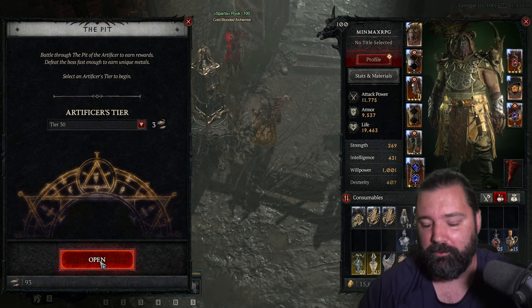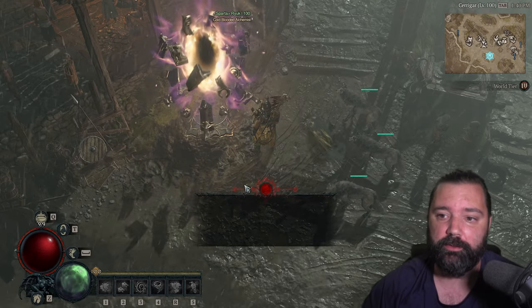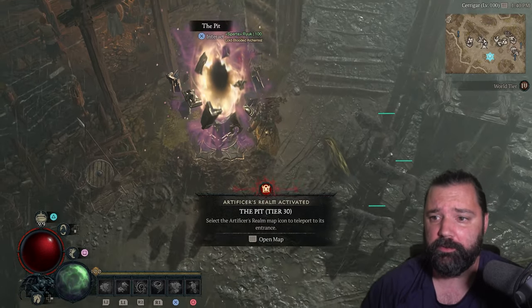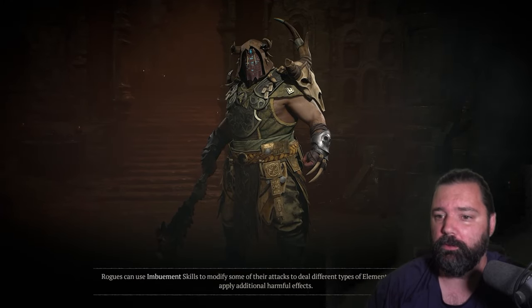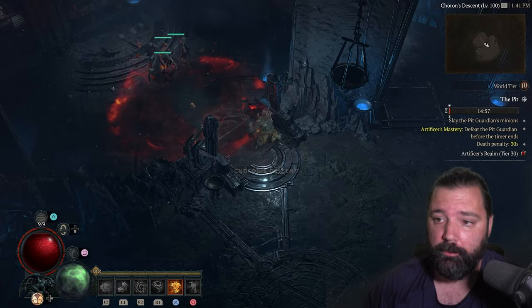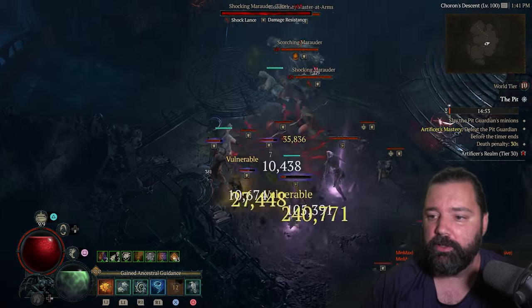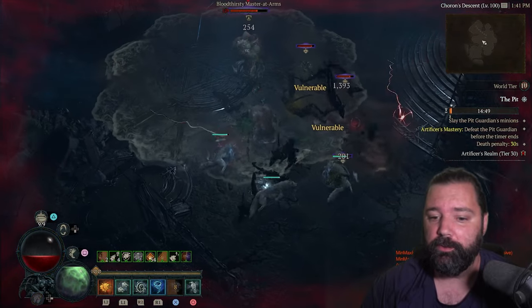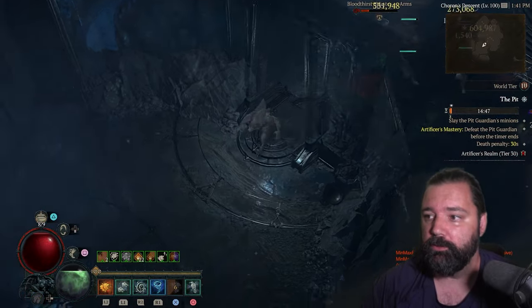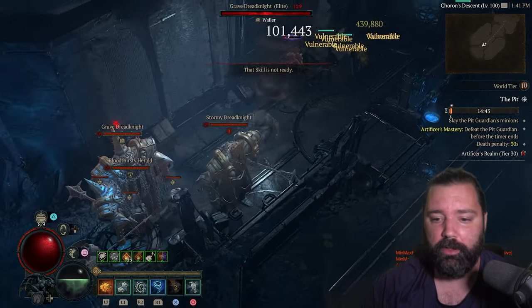Let's go ahead and take a look at tier 30 of this pit — or rift as you may want to call it. This is going to drop the very first tier of materials to upgrade gear, because I still have some pieces that I haven't upgraded at all. You're going to zone into a random map, kill enemies — you don't need to pick up any loot or objects. Just kill and watch the timer, then eventually fight a boss.